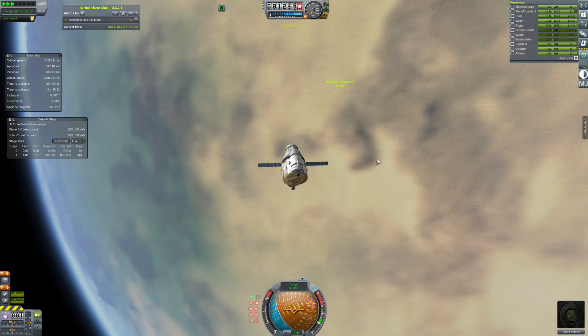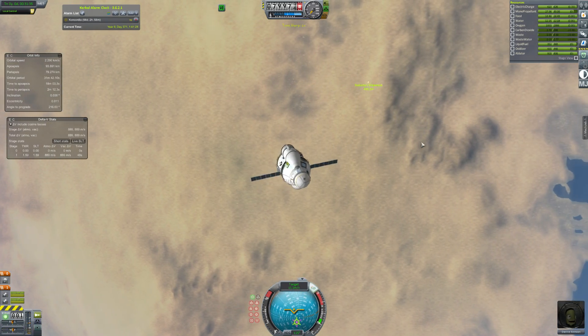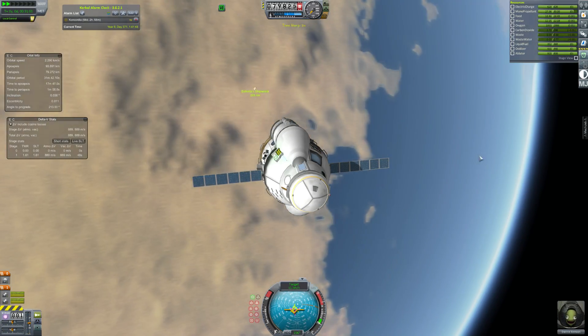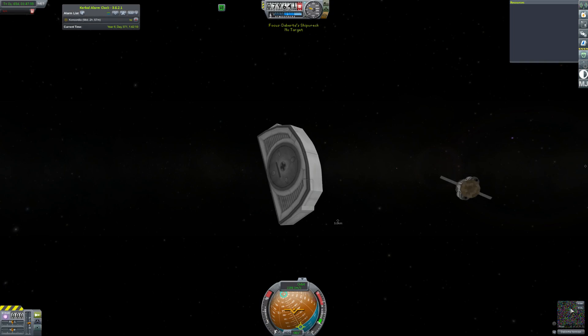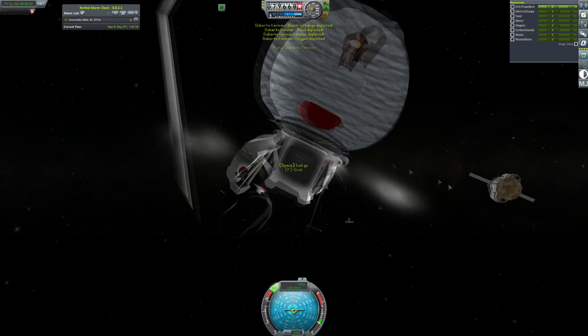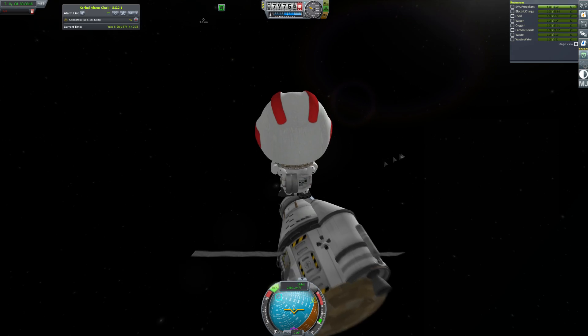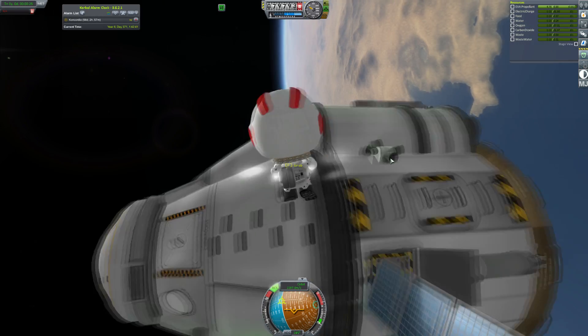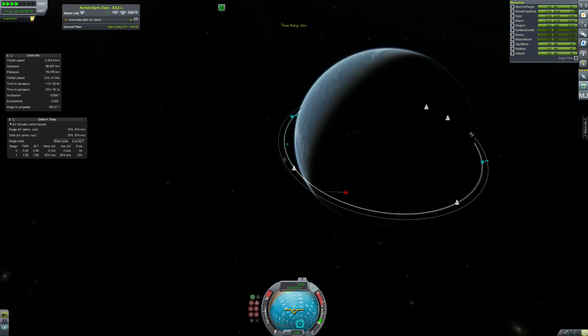Not that I really need scientists anymore, because I've completed the tech tree. So I guess actually pilots would be better — and it does turn out this Kerbal is a pilot, which is somewhat annoying. But I don't need scientists anymore; I have all of the science. Now this Kerbal's just stuck in an airlock, which appears to be from a base.